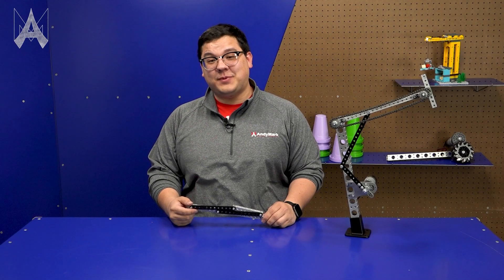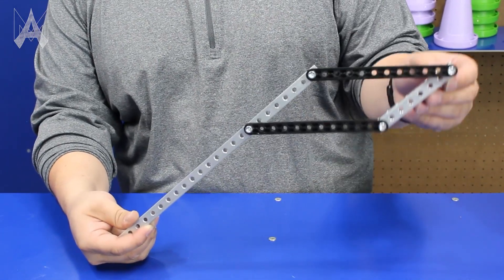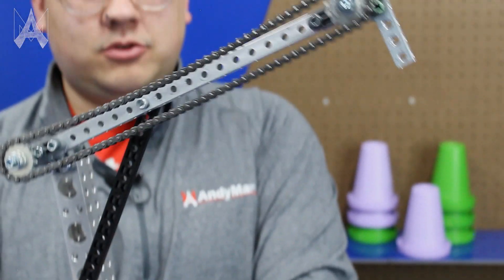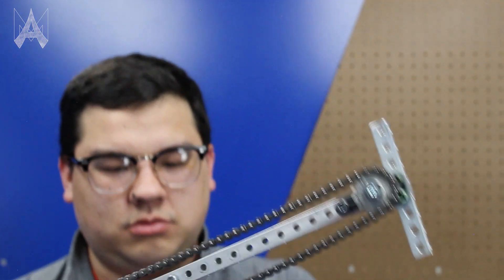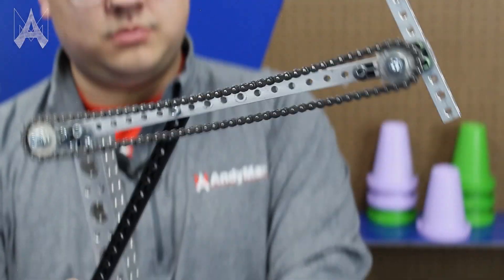Mechanisms like a 4-bar are special because they keep the output orientation the same all the way through their motion. Teams may find this useful so they can know the orientation of their game piece the entire time it's in the robot. This robot's 4-bar mechanism is what's known as a virtual 4-bar — it uses chain and sprocket to keep the output in the same orientation no matter what angle the arm is.